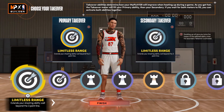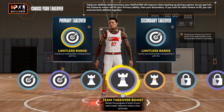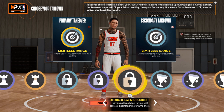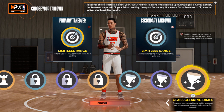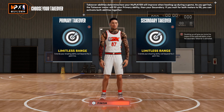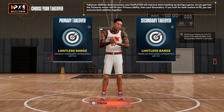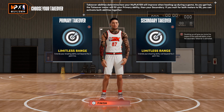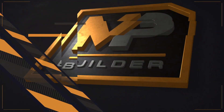You get decent takeovers — I wish you got slashing but you don't. You get sharp shooting and playmaking, and with playmaking you get locked down, which lets you switch a lot more. I just went with double sharp for the video. My advice: make sure your badges and takeovers match your playstyle — this build can be the best build for you if it fits how you play.